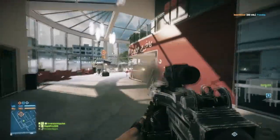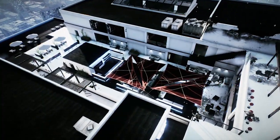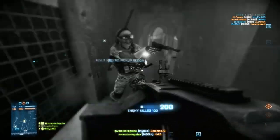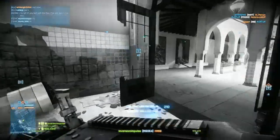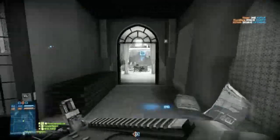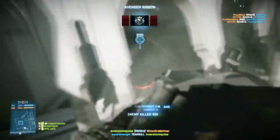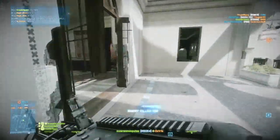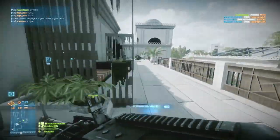Now, maps. We have Operation 925, Scrap Metal, Zeba Tower, and Danya Fortress — basically Meat Grinder 1 through 4. There are no vehicles on these maps, so they're basically Call of Duty. You're just running around hip-firing all day, which is a blast if you like that style. It definitely takes you out of the Battlefield 3 mindset.